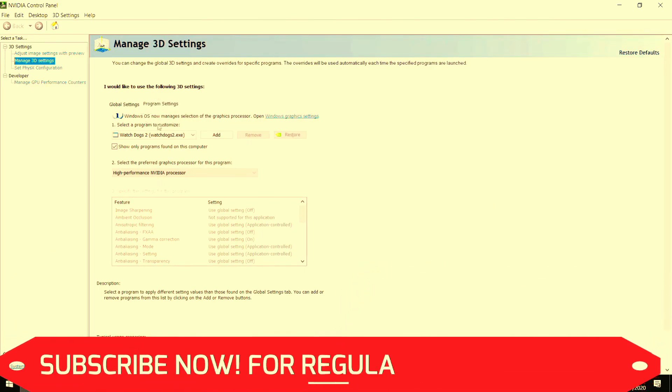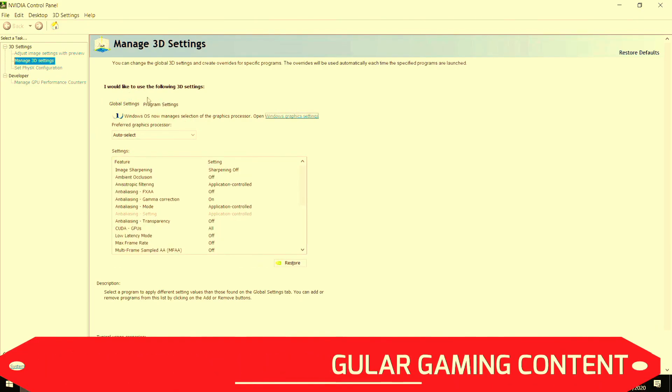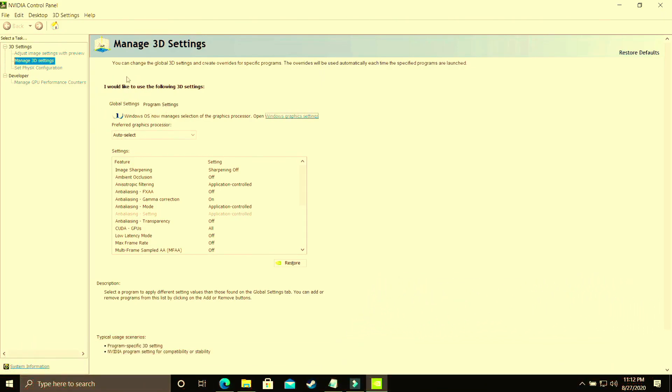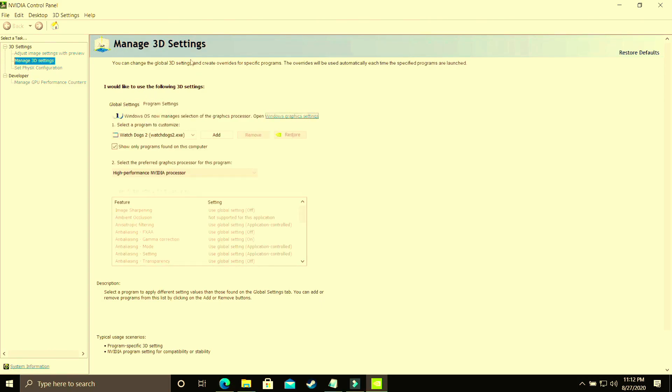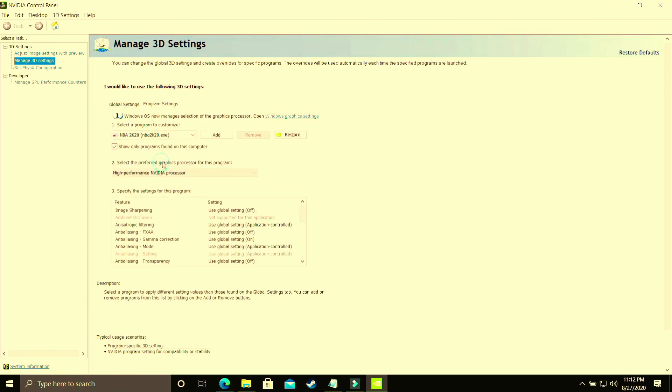In Nvidia Control Panel, make sure you are in Program Settings and not in Global Settings — they are two different things. I've made a separate video for best global settings for best gaming experience, link in the description. In this video we'll only concentrate on Program Settings. Select your game's .exe file here — whichever game you are playing. I'll be showing you with the example of NBA 2K20.